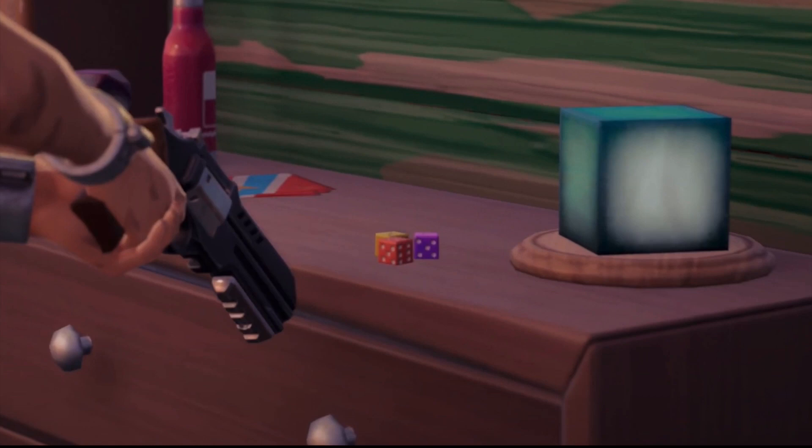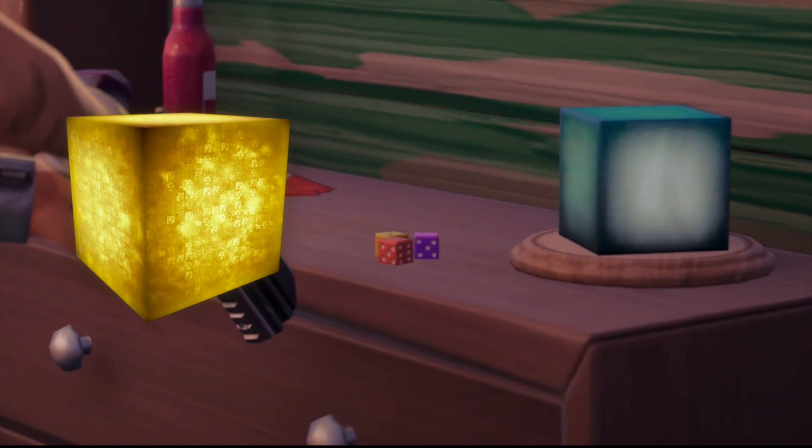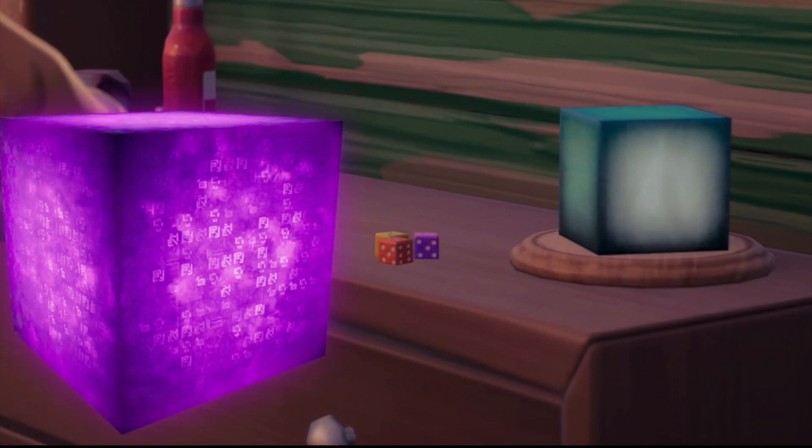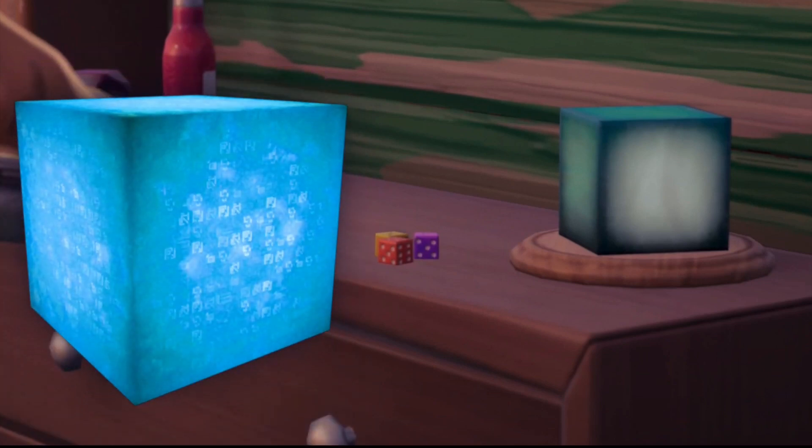There is a purple dice, a yellow dice, and a big blue cube. These dice are the same colours as the cubes in chapter 2, season 8. And you can also see a red dice as well, so this is hinting at a red cube. The yellow dice reveals the golden cube, the purple dice is Kevin, and the blue cube is friendly — that's why it's that big blue block and not a dice.